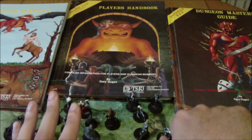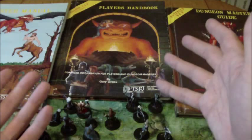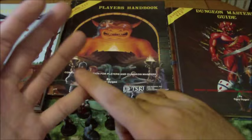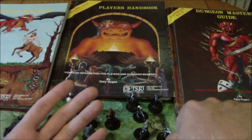You would then roll the Mage — or Magic User — hit points, which use a d4. Add two for the Constitution modifier, then divide by two. Let's say they rolled a two: add two for four, divide by two for two hit points. Add the two to the four from the Fighter side, and that gives your first level character a total of six hit points altogether.